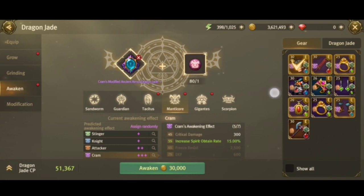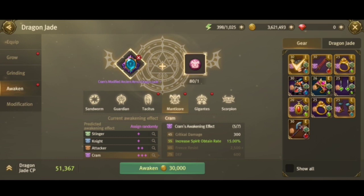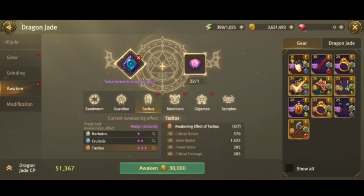You'll also notice my armor is awakened to the orange Tacitus. Some might ask: if Sir Mac is using manticore, why did he also go with orange Tacitus? The reason is that my build is a hybrid awakening setup.